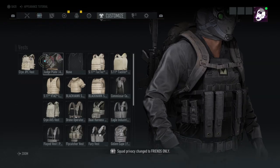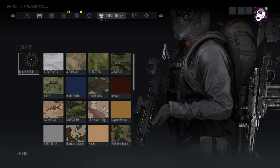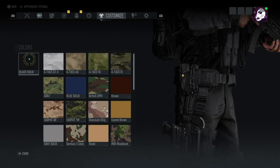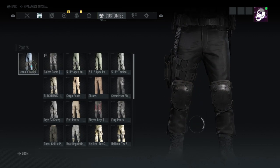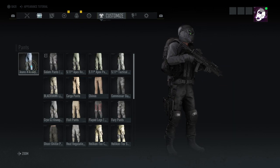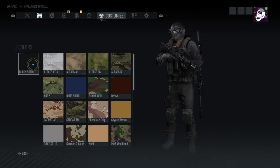No head protection. For the vest, I'm using the Sire GPC vest in black solid. For the hands, I'm using the Blackhawk patrol gloves in black solid. For the pants, I'm using the jeans with knee pads in black solid. For the boots, I'm using the combat boots in black solid.